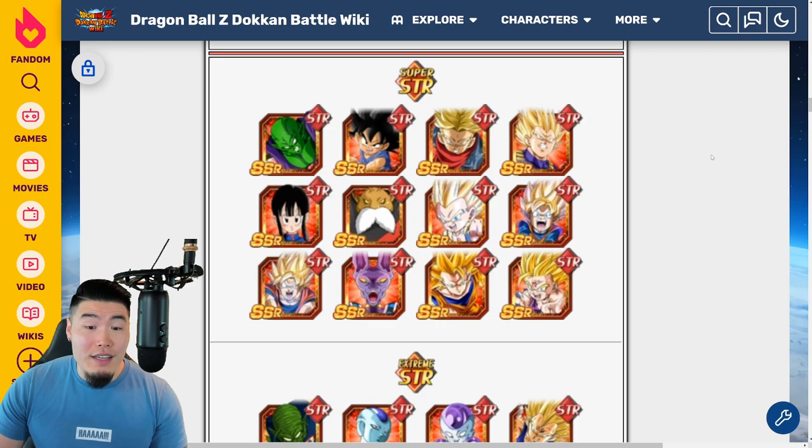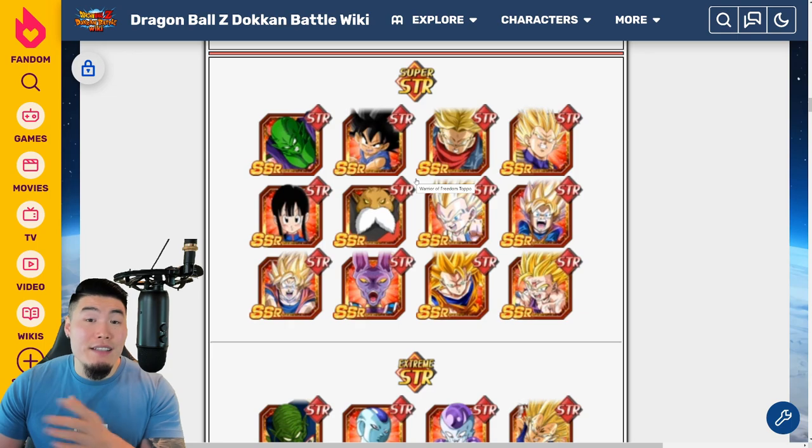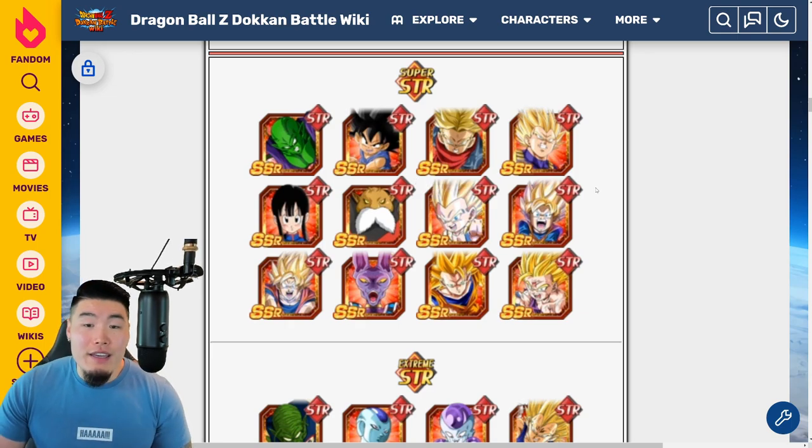For Super STR — even though we have a lot of options — the only unit I feel is really worth focusing on at the moment would be the STR Toppo, because he's such a versatile supporter and also an excellent tank in certain situations. Outside of him, I kinda like the Goten because of his defense, although it's not amazing anymore. The Rage of Vegeta is still fun but he's fallen off over the years and needs an Extreme Z Awakening — although I imagine his Extreme Z Awakening will be absolutely ridiculous. And if you want to beef up your Peppa Gals team, this Chi-Chi is an amazing support unit for that.